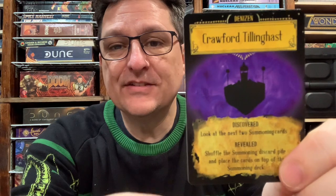Captain Obed Marsh: if discovered, you regain a sanity; and if revealed, the active player loses a sanity. We have Crawford Tillinghast: if you discover him, you look at the next two summoning cards, which could be useful. If revealed, you shuffle the summoning discard pile and place the cards on top of the summoning deck, which will escalate things for sure.